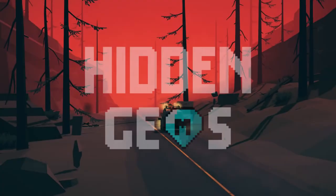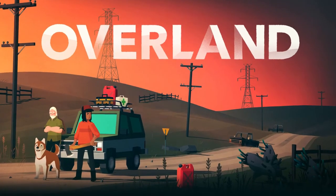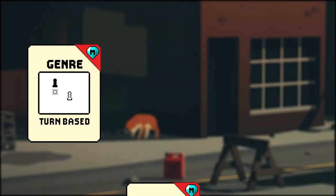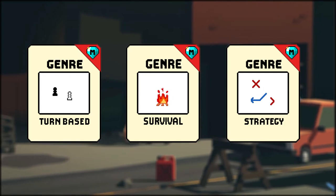Hi and welcome to Hidden Gems, the series where we discuss good video games that few people know. In this first episode we're going to talk about Overland, a game made by the indie company Finji. This is a turn-based survival strategy game, and in this video you will understand why the developers did a really good job at combining these three genres.